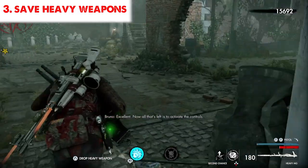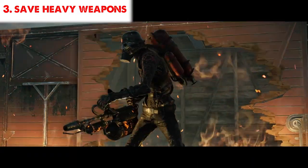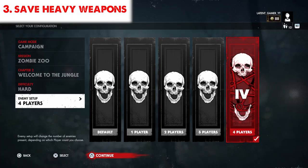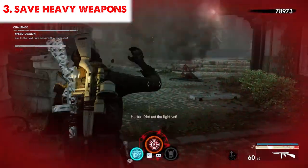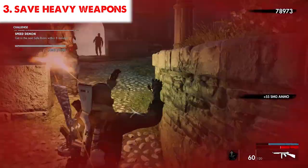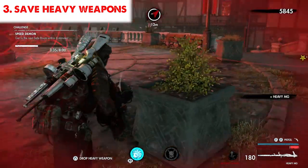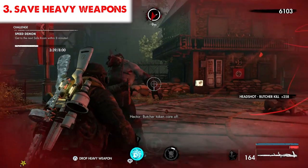The third tip is to save heavy weapons for heavy zombies — the gunner, the butcher, the flamer. These zombies are very difficult to take down alone, and on harder difficulties, apart from being bombarded by grunts, you'll have to fight more than one of these heavies at the same time. It can be more than one of the same zombie or a mix. The easiest way to get rid of them is to save any heavy weapon you have, as these are the fastest and most effective tools to take out heavy zombies on any difficulty.